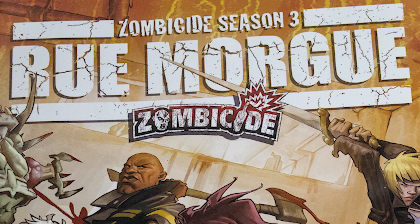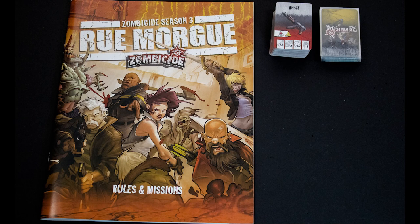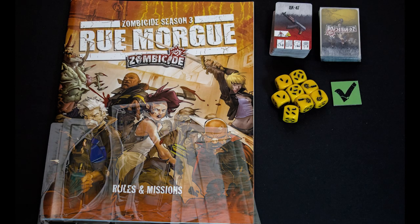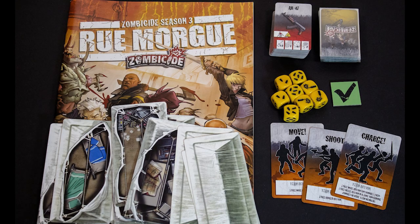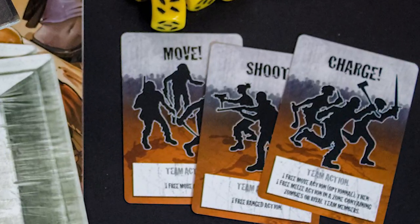Next up, Season 3: Rue Morgue. As a standalone season, Rue Morgue has all you need to play Zombicide and can be the first box you purchase. It comes with 86 equipment cards and 48 zombie cards, and introduces new elements such as special dice, event triggers, tents, team orders, competitive mode, and helicopter. Team orders are an interesting inclusion, but the competitive mode doesn't do much for me personally, as we prefer playing this game fully cooperative.